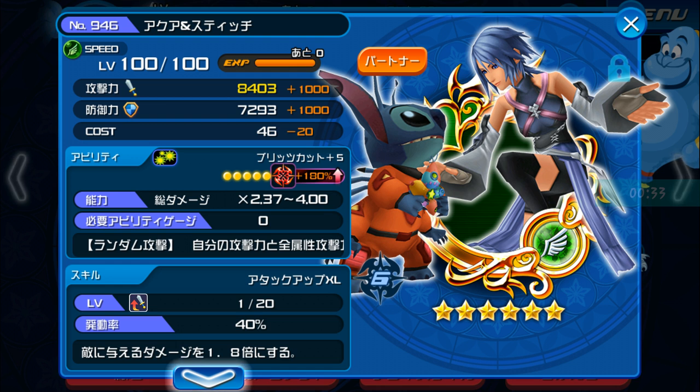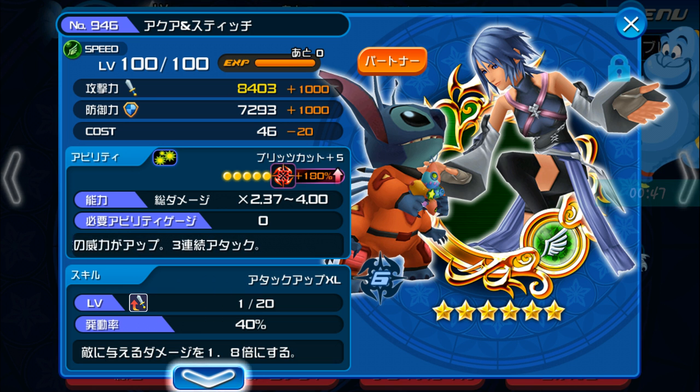At first glance, you think that this metal is actually useless because it's no cost. But then again, no cost metals, in my opinion, turn out to be the best metals. The copy metals, the SP gatherer metals, ones like that — they actually turn out to be the most useful metals in the game.